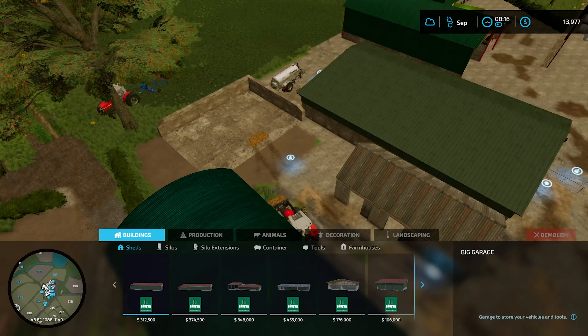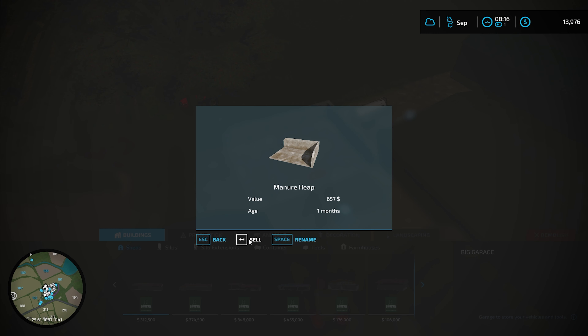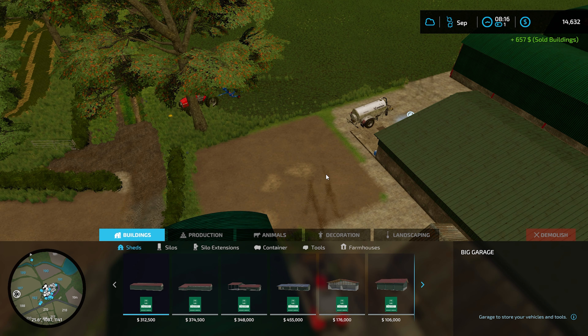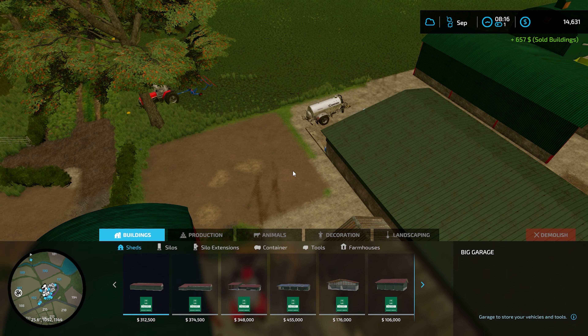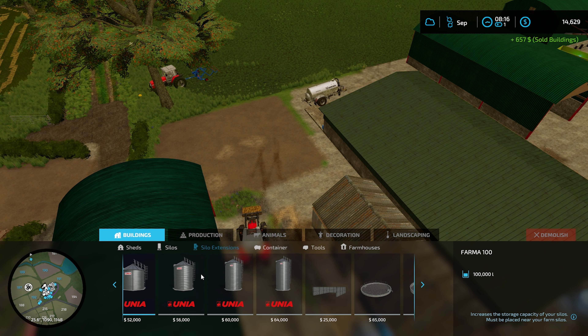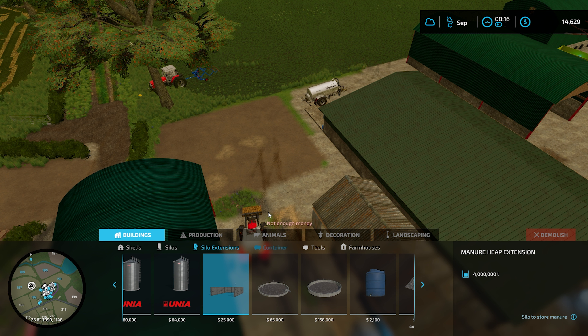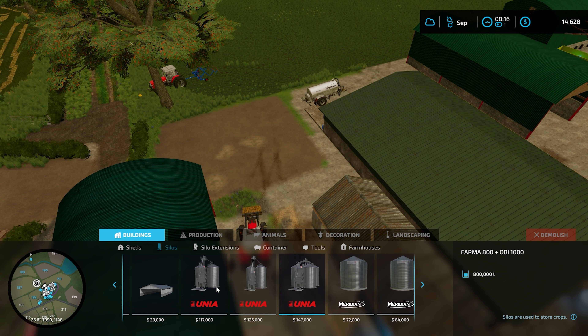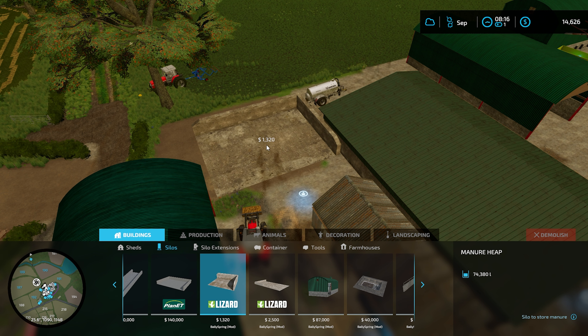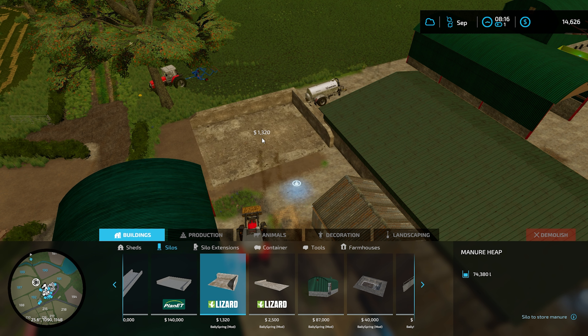Let's go into the build menu — we got a little bit of money, so why not? Let's get rid of this manure heap, sell that off. It looks like it sold the product with it, maybe. We'll go ahead and put in another manure heap or silo extension, possibly. Manure heap extension — not enough money. $25,000? I did not expect these to cost this much.